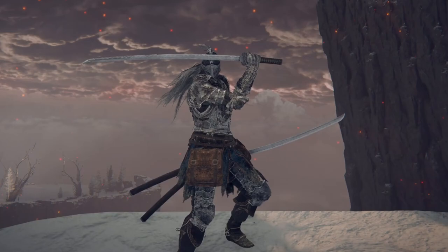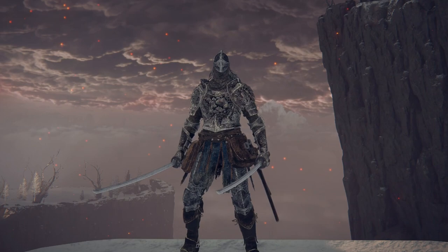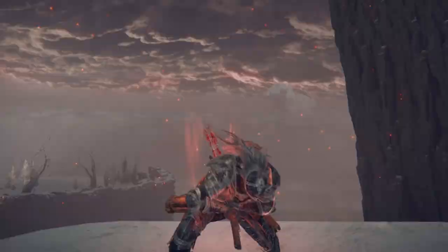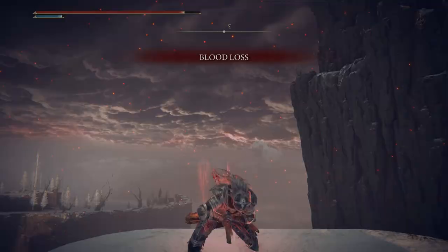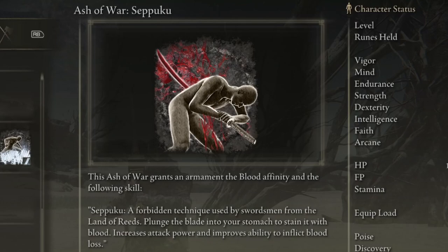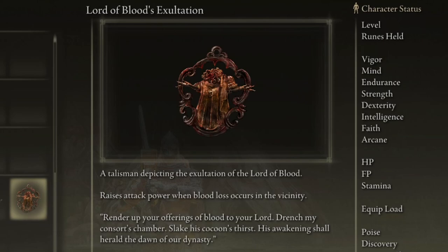Hello and welcome back to Rage Gaming Videos, my name is Hollow, and that is the bleed build that we are running today, using the all-powerful stab yourself technique. You were just looking at some PvP clips and PvE clips of this build in its early days. It is insanely effective by buffing yourself with bleed damage, with attack power boosts that come from bleed damage. It's pretty ridiculous.